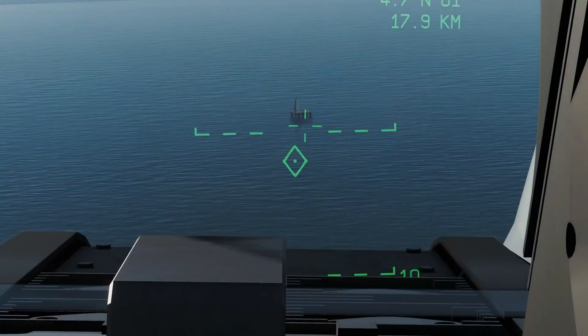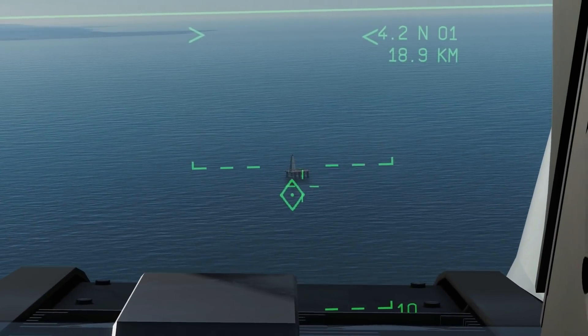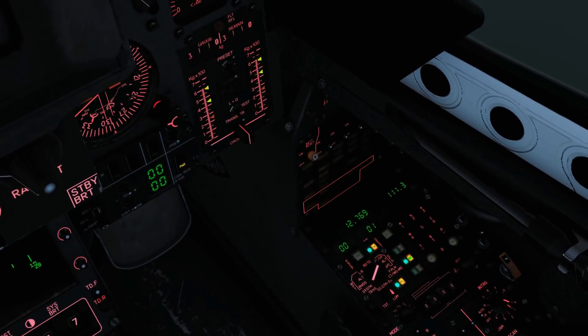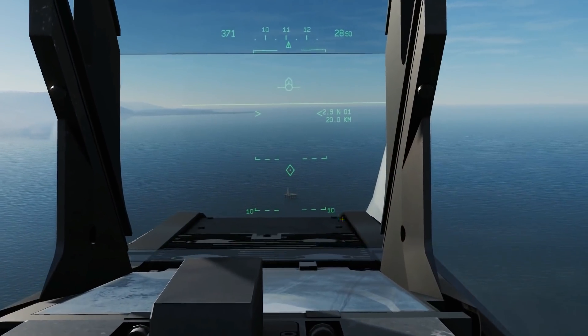We turn around and go find the oil rig again. When we have it in the targeting diamond, we press the INS position update button. At that point we click — you see these two light up — and then we click VAL. That has now updated our position.